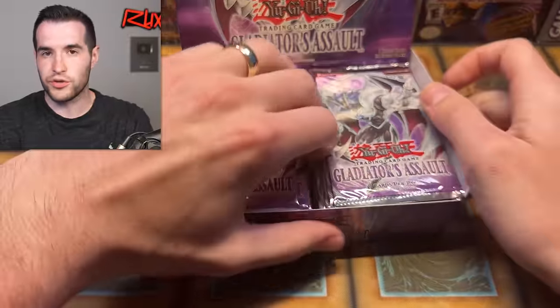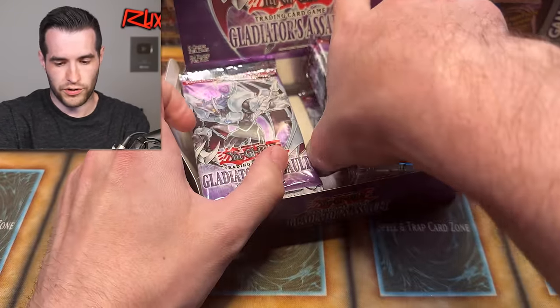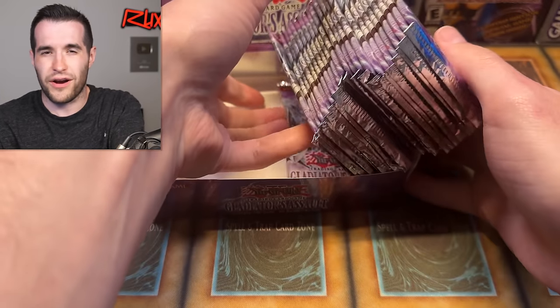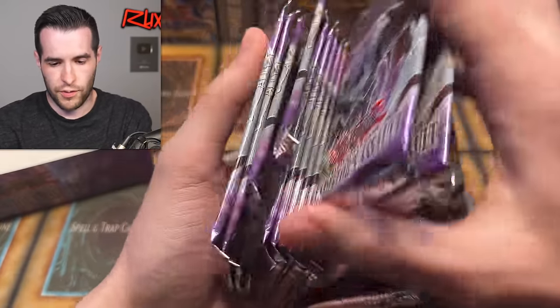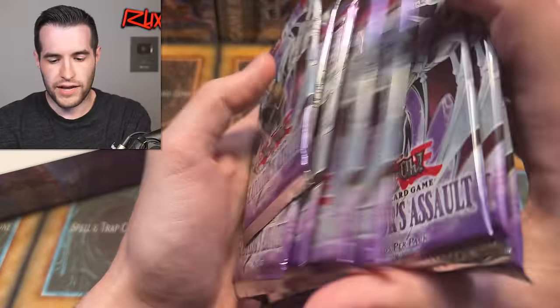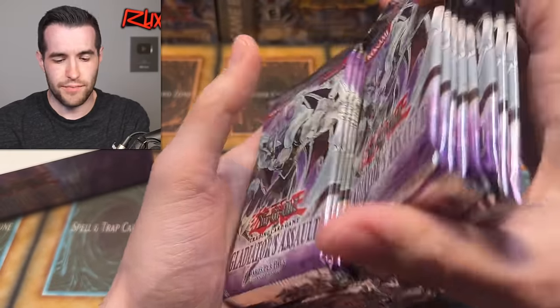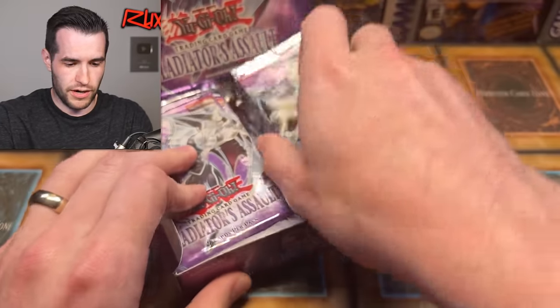There's a lot of great potential in here, though some cards aren't that exciting — like Cloudians. There are a lot of Cloudians in this set. There are four huge hits, but even hitting one of them makes the box awesome. 24 packs of purple goodness — there haven't been a lot of purple sets. I'm honestly not thinking of any others right now besides this one.